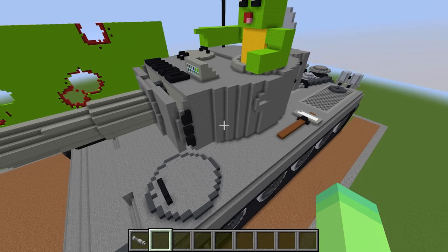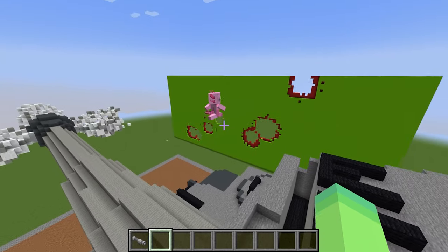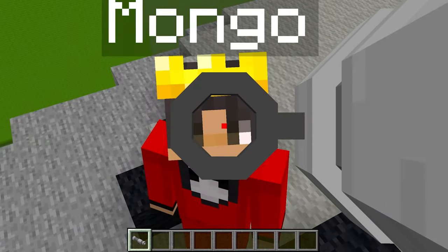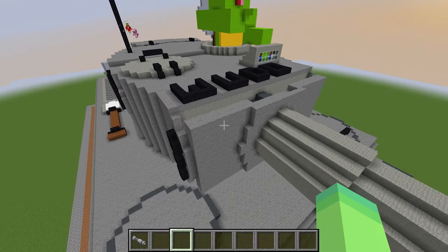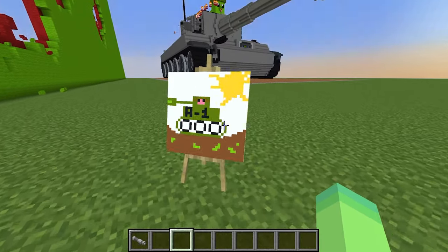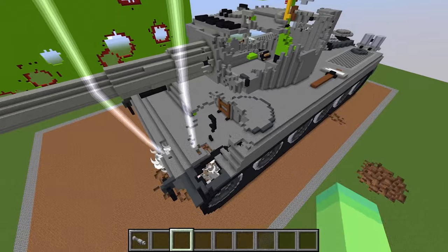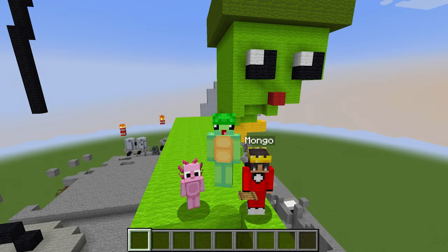Mongo, our tank is destroying the wall so we can see your building! Mongo sees our massive tank and asks how we built this in only three minutes. I claim me and Axi signed up for building classes. But Axi accidentally mentions drawing lessons, so Mongo figures out I've been cheating. Fine Mongo, I'll admit it — I drew the tank using the drawing mod. Mongo starts destroying my tank — that's what you get for cheating! Thanks for watching — watch another video and don't forget to subscribe!